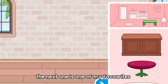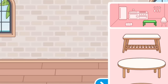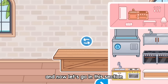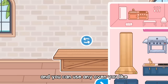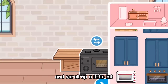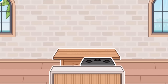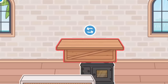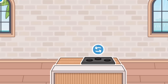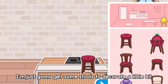The next one is one of my favorites — I'm going to show you how to make a little kitchen island. Get this table, then go to this section and you can use any oven you like. I'm going to use this one; it doesn't really matter. Scroll up a little bit and we're just going to use this. And that's how it should look — it's so cute!